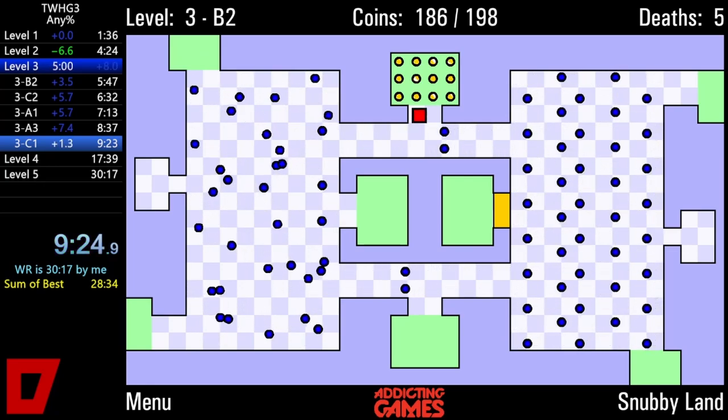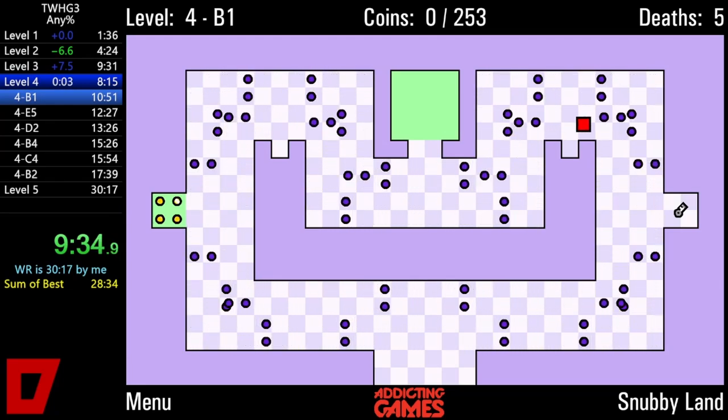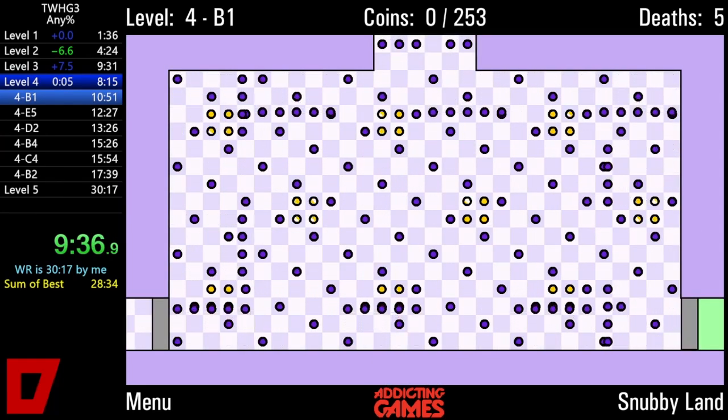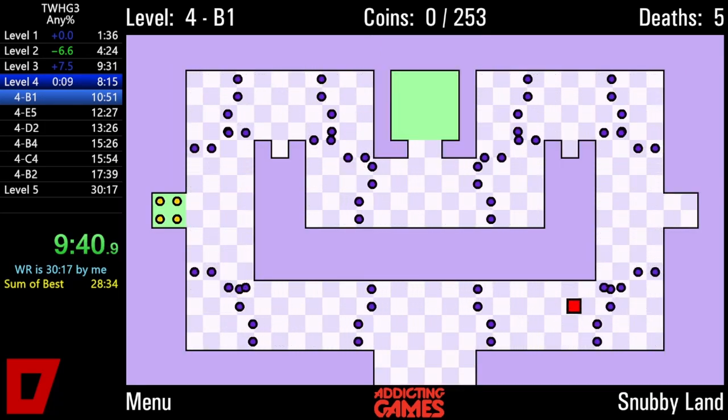3C1 — another change here is going clockwise instead of anti-clockwise, which is faster, and also it gives me the checkpoint, which is useful because what I'm about to do here is fairly tight. I managed to get through — it's basically the opposite of what I did up the top, but for some reason I find it harder going backwards. Sneaking between those enemies there gives a faster cycle than I used to use. And just like that, we've finished level 3. We're behind, but we've got very good pace — 9:31 heading into level 4 is good pace in my books.